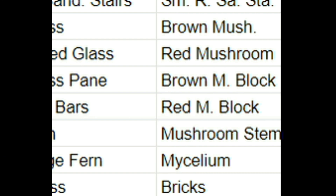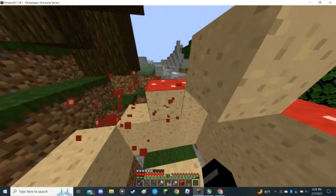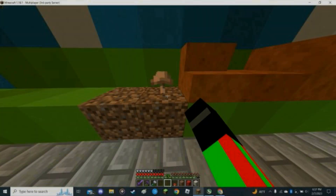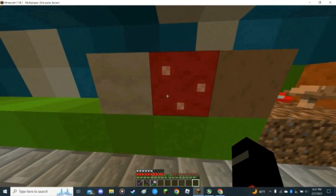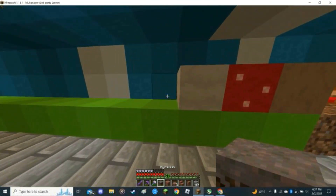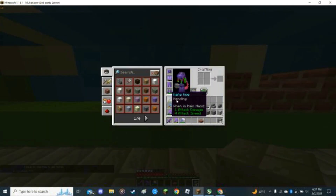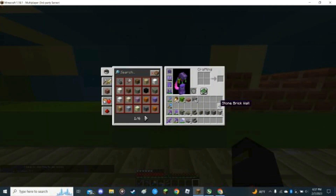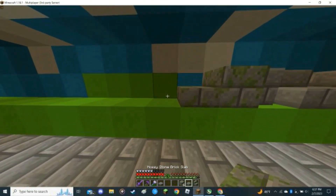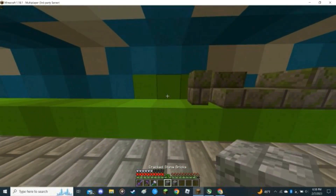Next up was all the mushroom blocks, which I didn't have, so I just flew to a dark oak forest to go get some. Next to those mushrooms and mycelium, the next group was bricks and then all of the stone brick variations. I had a lot of stone bricks lying around and really only needed vines — which I can find pretty much anywhere — to make mossy stone bricks.